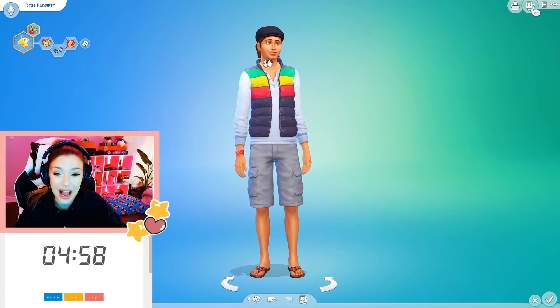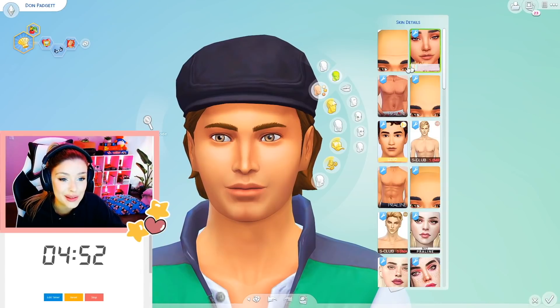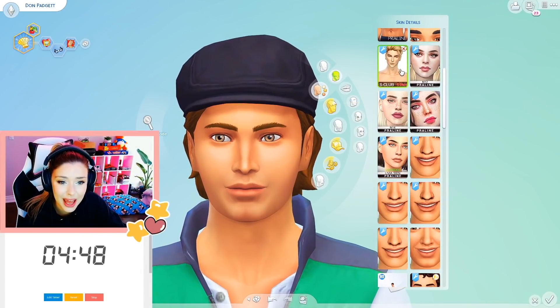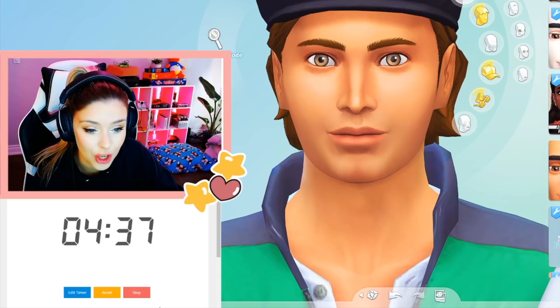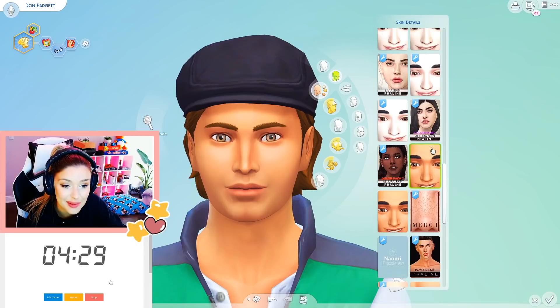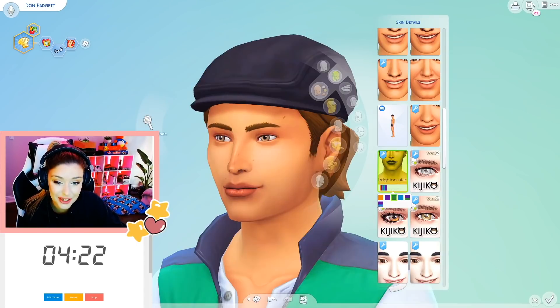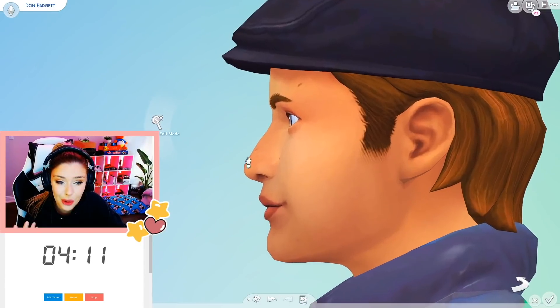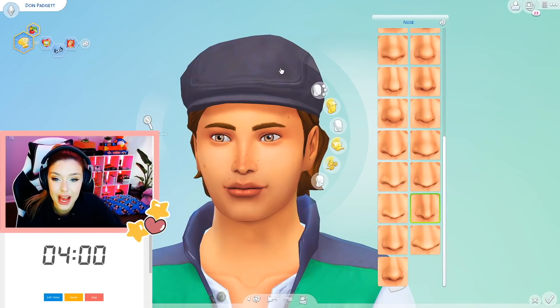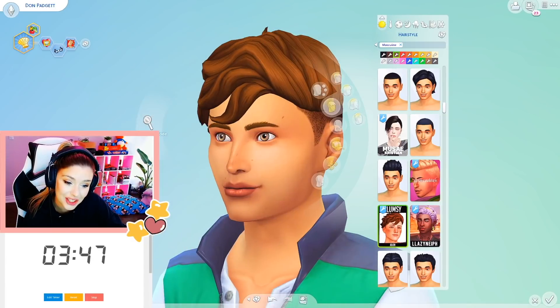Five minutes — already kind of a handsome sim, so I'm lucking out a little bit. First thing I want to do is skin details. Men's skin details are not the easiest thing for me to find. Okay, I think it's this one — I'm going to give him that. His eyebrows aren't too bad, maybe I'll pull them up a little bit. He has a really nice nose, maybe I'll just play with it a little. I need to get rid of the hat and change the hair — I'm not a big fan of it.